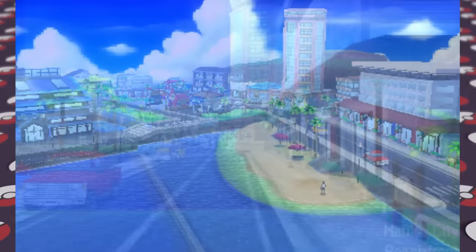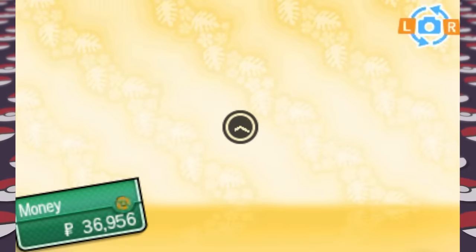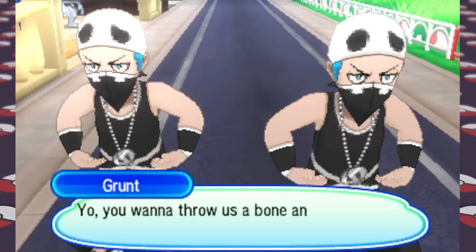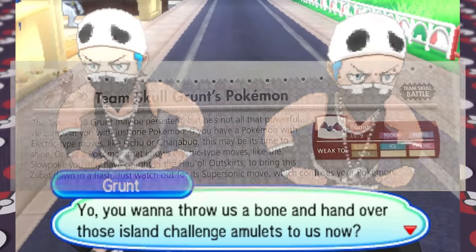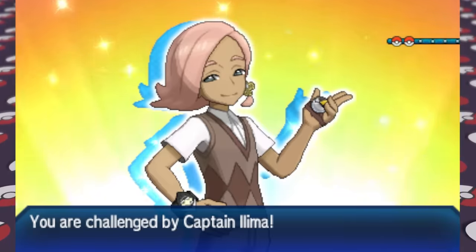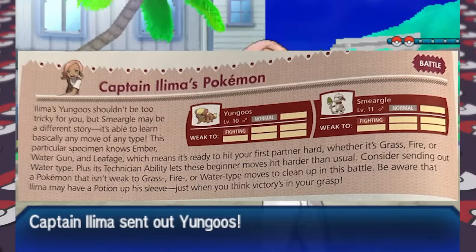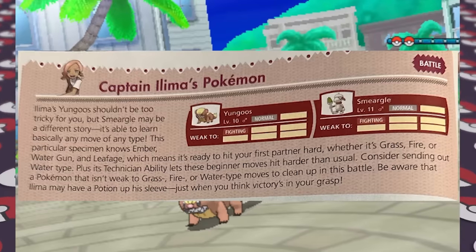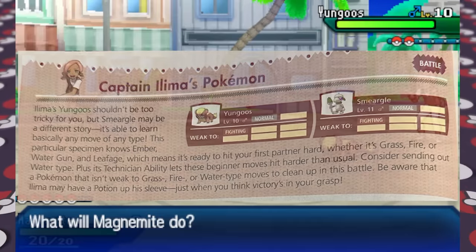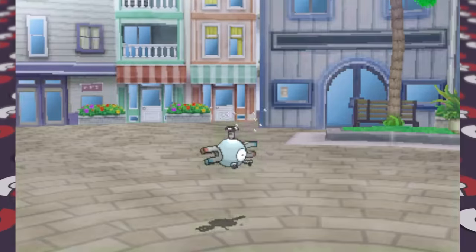We continue into Hau'oli City, the largest city in Alola. There's a lot of extra stuff here — changing outfits, eating a Malasada with Hau, and fighting Team Skull. The guide suggests Psychic-type Pokemon like our Slowpoke, which is perfect. After defeating Team Skull we fight Ilima — not his trial, he just challenges us. The guide notes his Smeargle will have Ember, Water Gun, and Leafage to hit your starter for super effective damage. Our Rowlet, Magnemite, Slowpoke, and Buneary get through him, with Slowpoke and Magnemite being the MVPs.